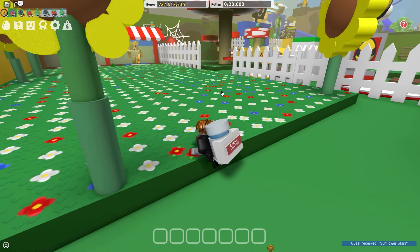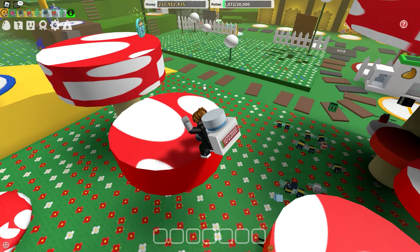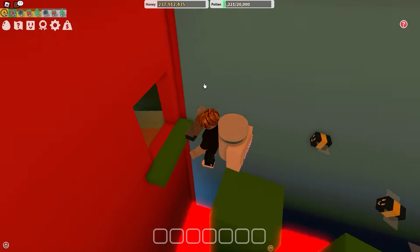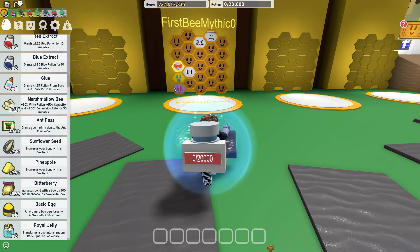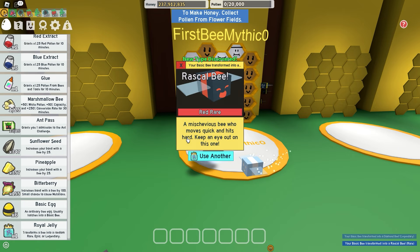That's easy. Let's get some royal jellies to upgrade my hive, and some tickets — more tickets. Royal jelly, some jelly beans. Now let's use the royal jellies. That's nice. My luck is just insane.